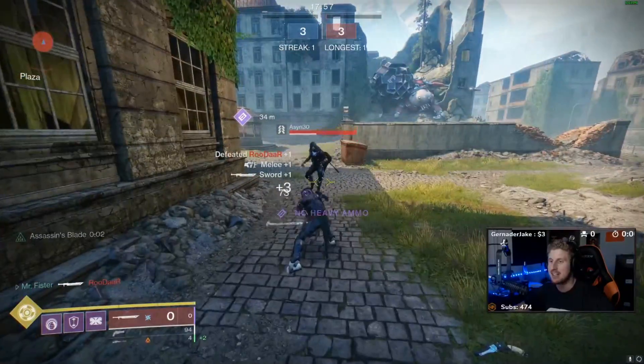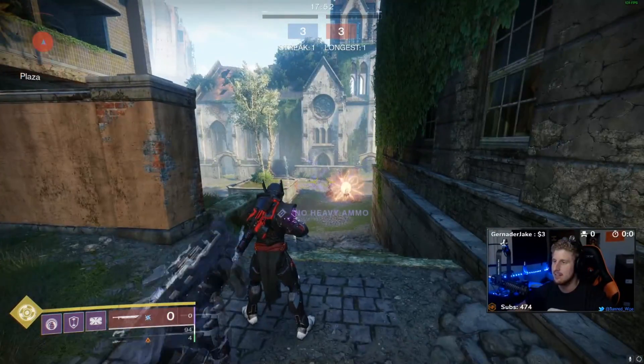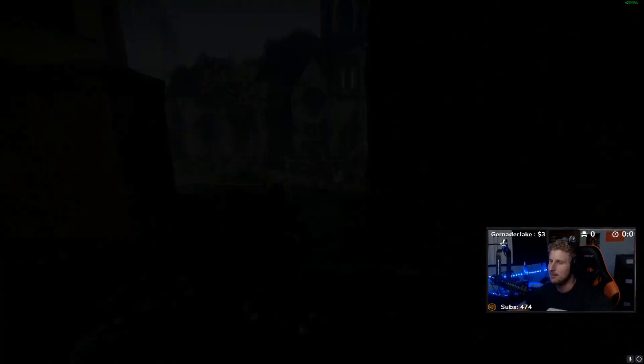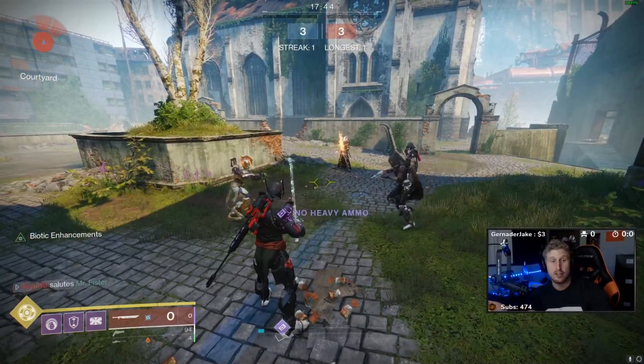Assassin's Blade will actually increase the damage to 73, which is cool, but still you basically can't do much with an empty sword hilt. It takes three hits to kill — but watch what happens when you get closer.